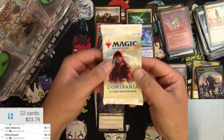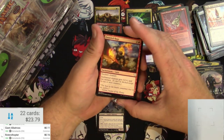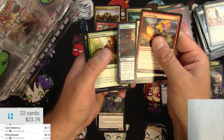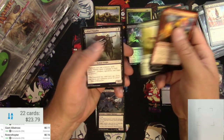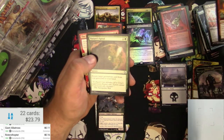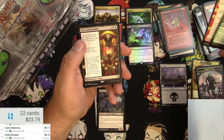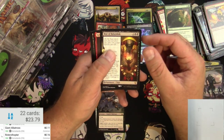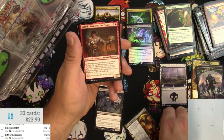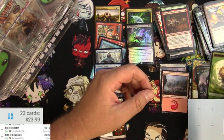Next pack is Dominaria. I think I know this set a little better and it's pretty clear what the rare will be at the end. Some Gitu action, Tragic Poet, some uncommons — Nature's Spiral, The Flame of Keld. Rite of Belzenlok is the rare — it's a legendary. Rite of Belzenlok is a big 20 cents. And that's going to be it for that pack, plus some tokens.